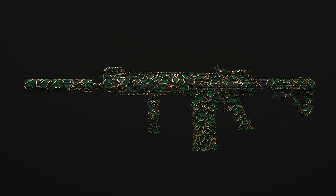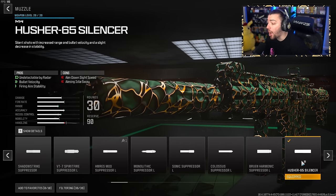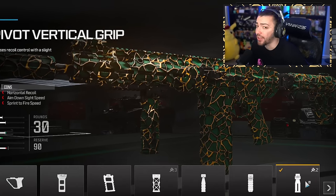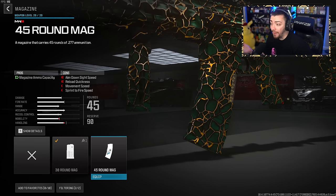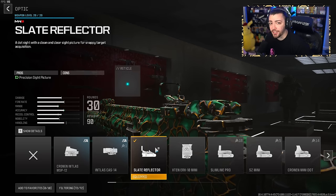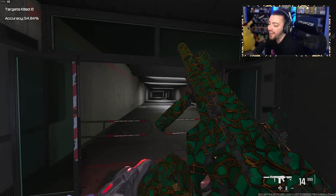Next up, we have the Bass B Battle Rifle. So many people have been talking about it, and for good reason — it is absolutely insane. For the muzzle, the Husher 65 Silencer keeps you off radar and gives bullet velocity and firing aim stability. For the underbarrel, the Bruin Pivot Vertical Grip helps with gun kick control and vertical recoil control. You need the 30-round magazine — or the 45-round mag if you prefer. For the rear grip, the STT-88 Grip adds more gun kick and recoil control. Lastly, throw on the Slate Reflector. The Bass B feels really, really good — no recoil, great damage, takes out opponents extremely quickly.